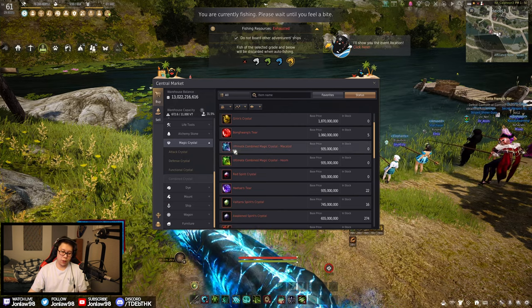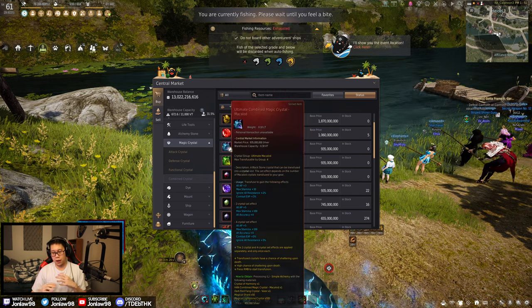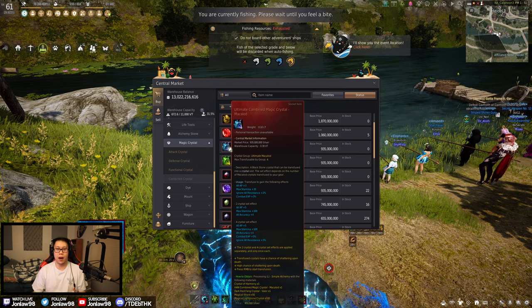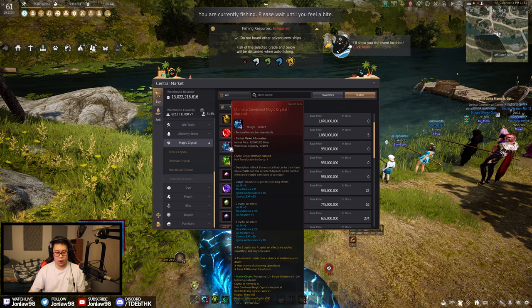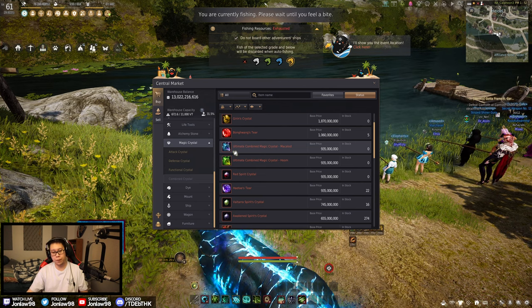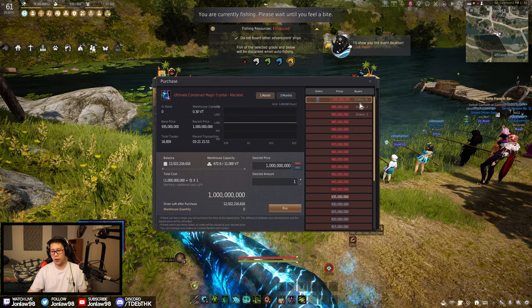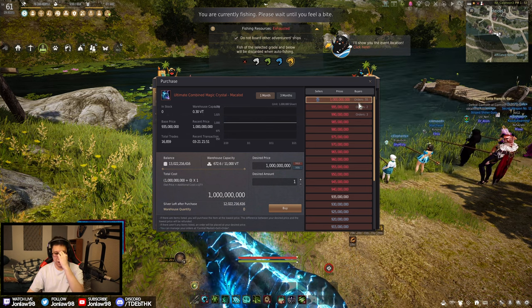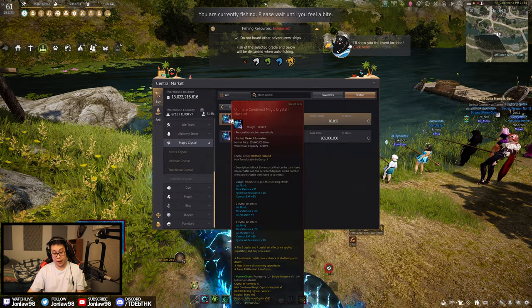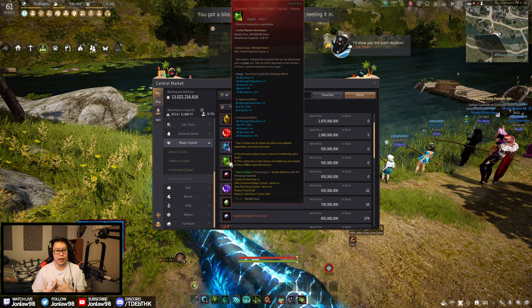So in-game you can see these crystals right here: this is the Ultimate Makalad and this is the Ultimate Hoom. Makalads are endgame offensive crystals — you just get more damage and resources, which helps a lot with grinding. I think it's overall a good pick that most players have, since grinding is what the majority of players do. You need four of them to get the four-crystal set effect, so they're very important.